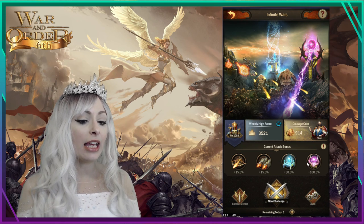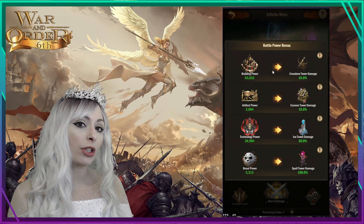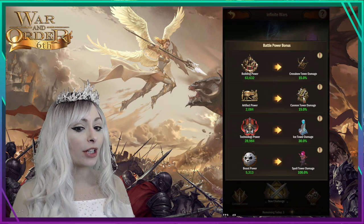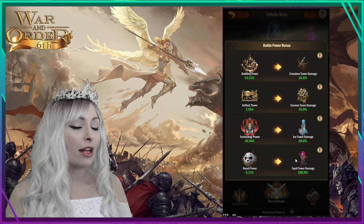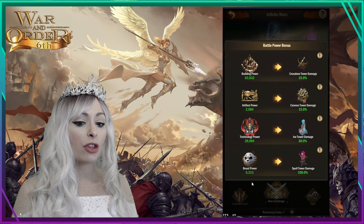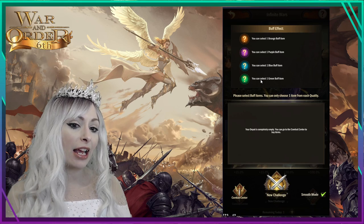You can upgrade your towers or increase your castle defense. I also want to show you the percentages — what you're doing in normal game mode also affects these modes. Your building power increases damage for the crossbow tower, your artifact power is for your cannons, technology is for your ice tower, and your beast affects your spell power. So as you build up your city and castle, it helps all these modes too.